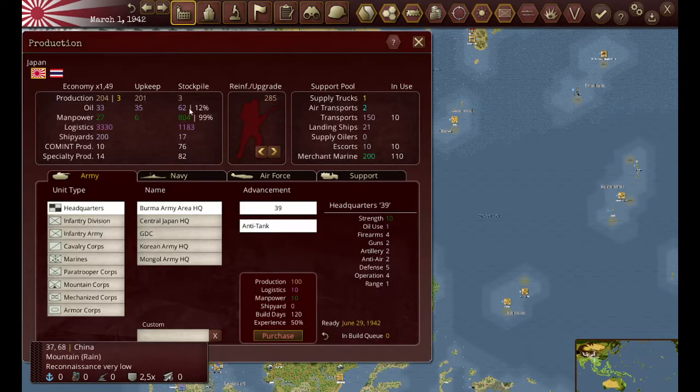Let's take a look at my builds. Production is 204, upkeep is 201, and I've got my upgrades to 285. What I'm trying to do at this time is I want all of my production to go into upgrading my units, especially my infantry - that's the main concern right now.